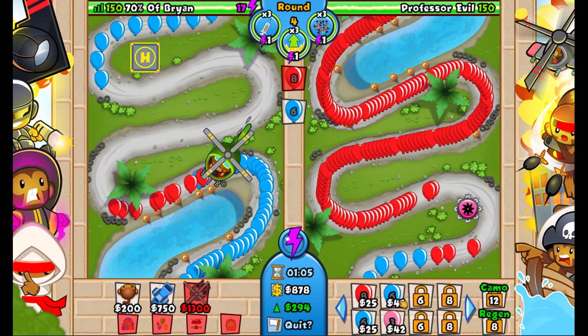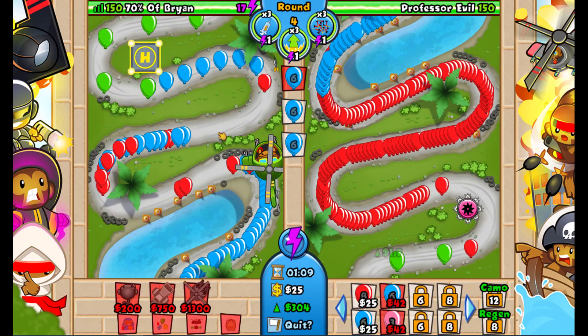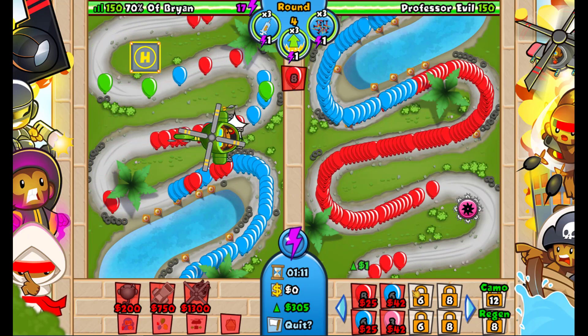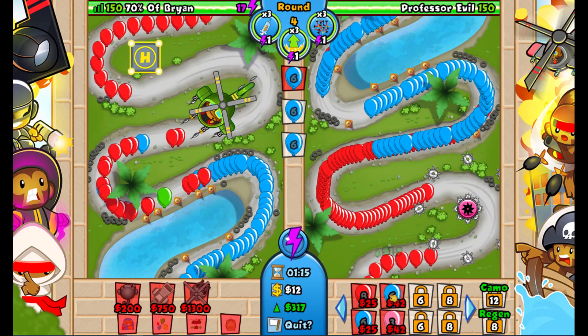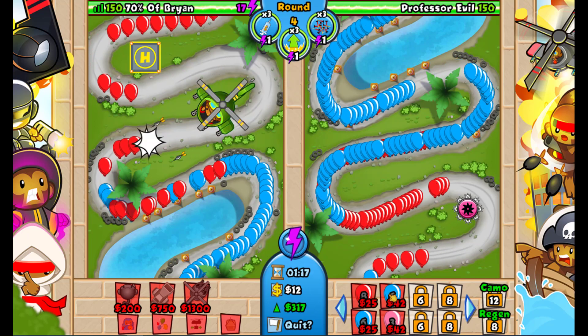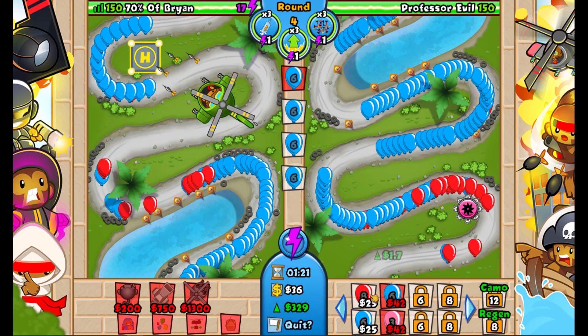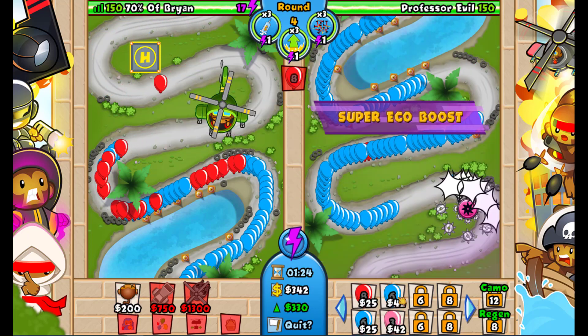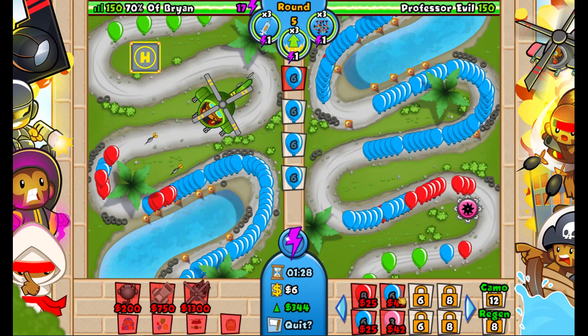I'm going to buy my quad darts here since he's starting to send some blues. He has attack, so he's anti-stalling a bit. Professor Evo sends bloons un-timed, not by the rounds. So anti-stalling and stalling won't matter unless you have farm, in which case anti-stalling.